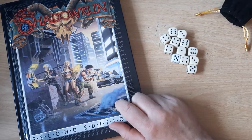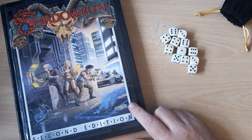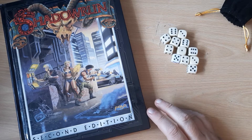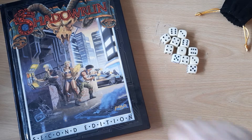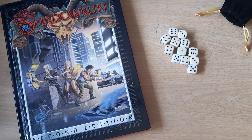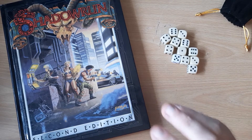Hi guys, welcome back to the desktop for another rules breakdown, and this time I'm going to be doing Shadowrun 2nd edition, the 1992 version. Now although it's very similar to the first edition and there are only going to be a few changes to the rules, it was different enough that I think it's worth its own video, especially as Shadowrun 2nd edition is one of the occasions where a rule change changed the way you played the game quite drastically.